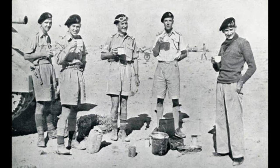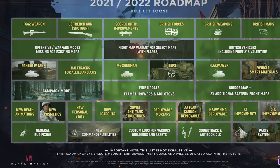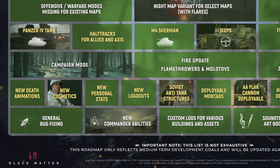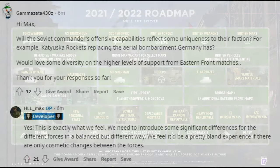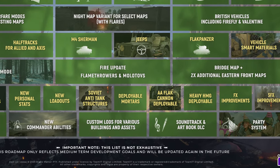Number 4: I think the Brits should get access to a unique commander ability. The Soviets have the Katyusha rocket strike instead of a bombing run, and the developers have hinted that each faction should have significant differences between them. The new commander ability is also listed as part of the roadmap, so I'm sure we'll be getting individual unique abilities for all forces in the future. One of the ways to make the Germans stand out would be to replace the bombing run with a Stuka dive bombing run. How this should be implemented in a balanced way, I'm not too sure, but I'll leave that to the developers, especially since they're also releasing deployable AA cannons at some point according to the roadmap.